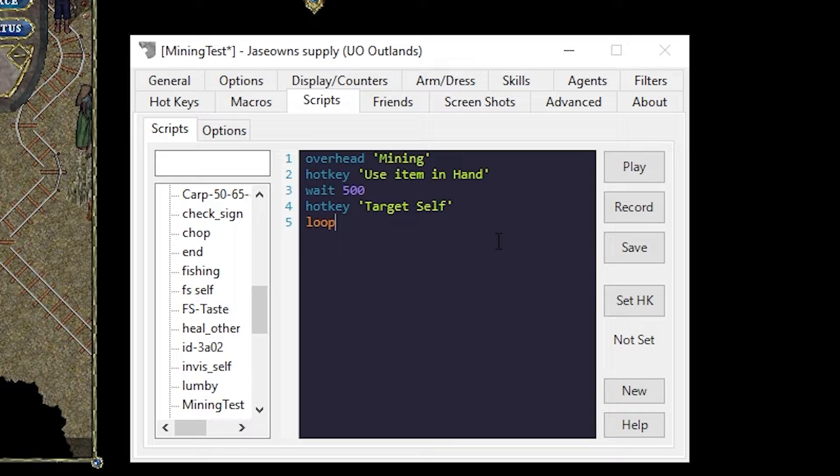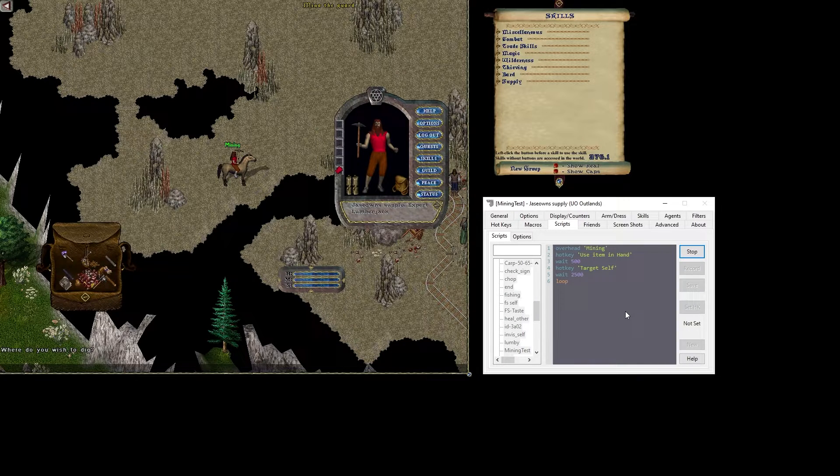And now if I want to loop — which I do — I want to first wait two seconds, because it takes two seconds to mine. Actually it takes a little bit longer, so we're going to use two and a half seconds. So this does: Use Item in Your Hand, wait half a second, target yourself, then wait 2.5 seconds. You can technically be done — this is all you need.